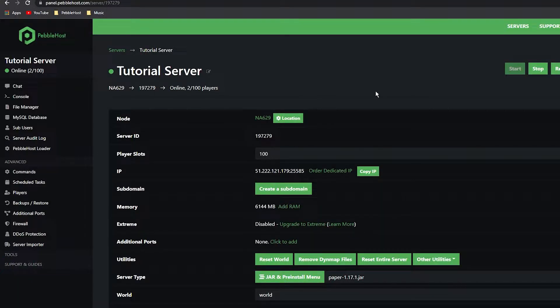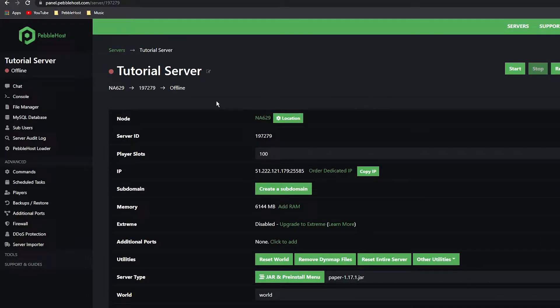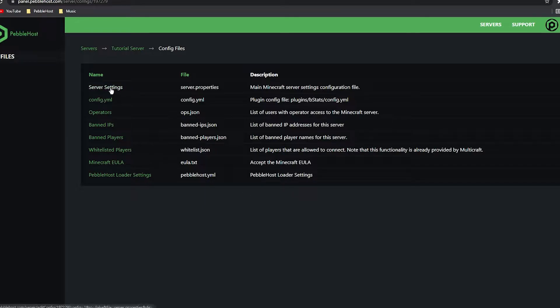First you want to stop your server. Once the server has fully stopped, you want to go to the left and click on Tools. It will then open a new expansion where you can click on Config Files.